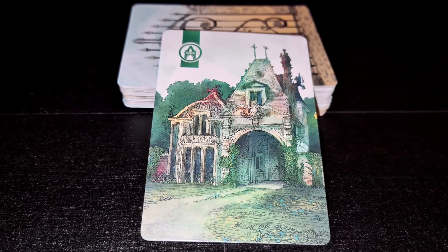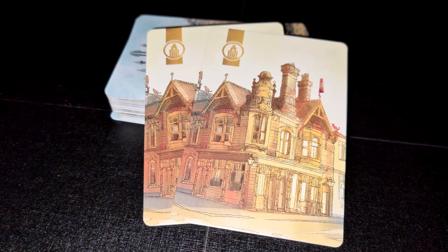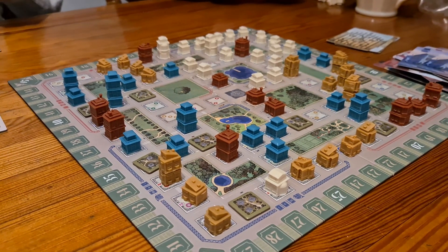Despite those slight negatives, I've had a lot of fun with Sunrise Lane. As I alluded to, it's very quick and easy to teach. What you're doing on a turn is either building houses with the cards in your hand, or grabbing a couple of cards from the top of the deck to try and get a set of say three yellows, so you can plop them down next time for some good points.